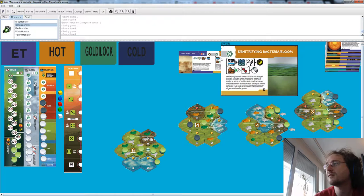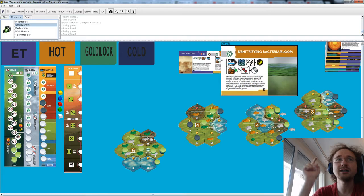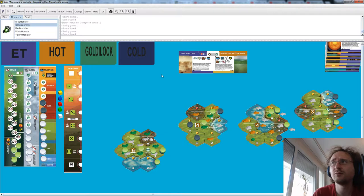Denitrifying bacteria convert nitrates into nitrogen, which is unusable for life, resulting in a nitrogen famine. A bloom of such bacteria may have caused the end-Botomian extinction during the middle Cambrian, 520 million years ago, which slashed approximately 40 percent of marine life. This is not as terrible as it sounds because the bacteria icon is not active — though maybe it's going to become active, so let's not count our chickens.